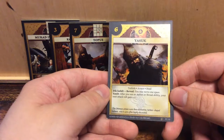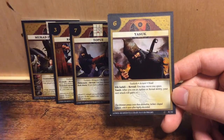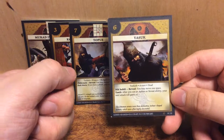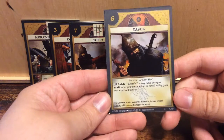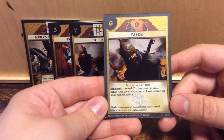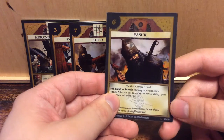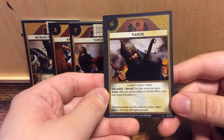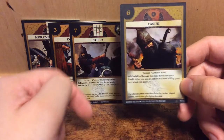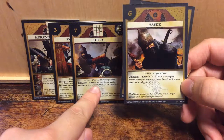Next up, a helmet — Yassouk. It is six initiative, and it also has two abilities. The first one, Dik Kavali, is a reveal ability: you may move one space. That's nice. And the other one is Yanit: after you use an attack or reveal ability, your next attack roll gains plus one. Not too bad. These cards actually work together as well.